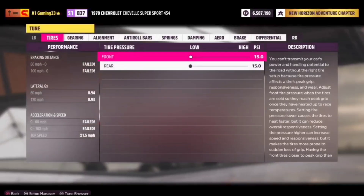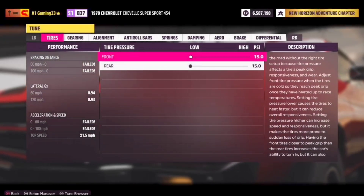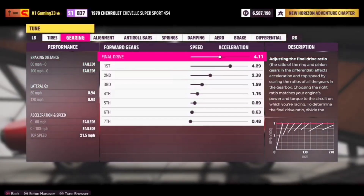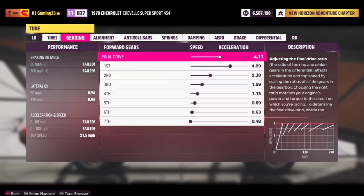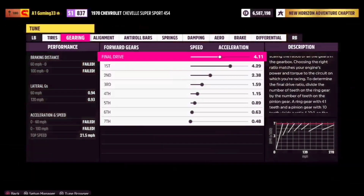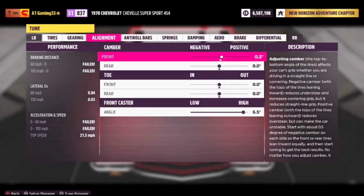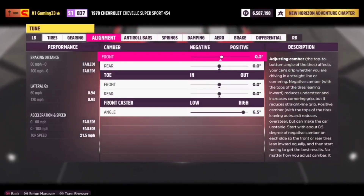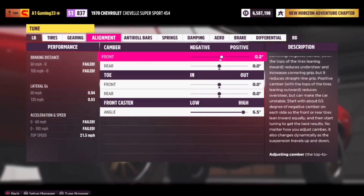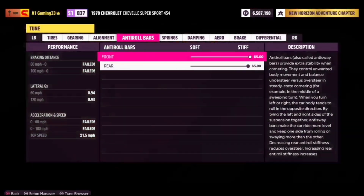Now we'll get into the tune. I have my tire PSI turned all the way down. I don't know why it's saying my braking distance failed, zero to 60 failed, and my top speed shows 21 miles per hour — it's just confusing me. But this is my gearing ratio — just make sure you have it exactly like mine. I went and tested my top speed and my car was doing well over 21 miles per hour. Go ahead and adjust your alignment like mine, except we don't really have anything done to the camber and toe except for the front camber. Your anti-roll bars — we have them stiffened all the way up to the max.